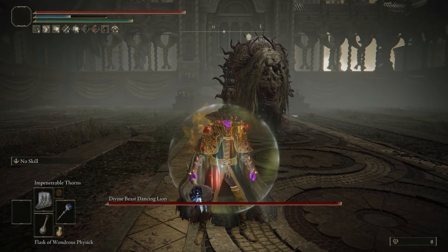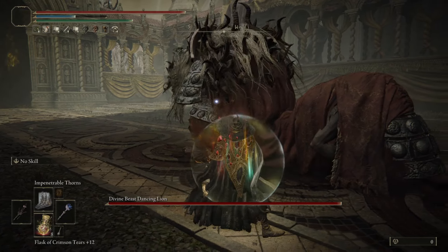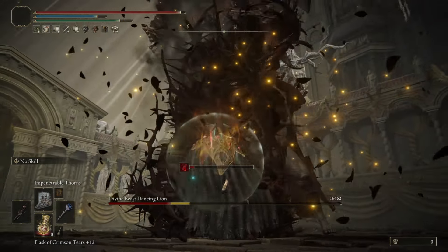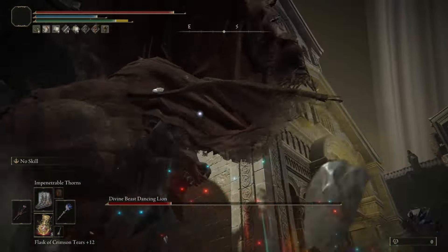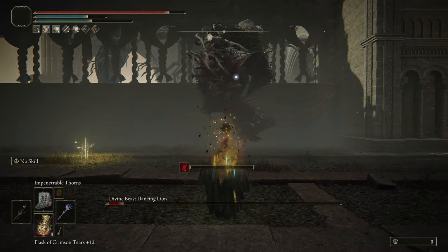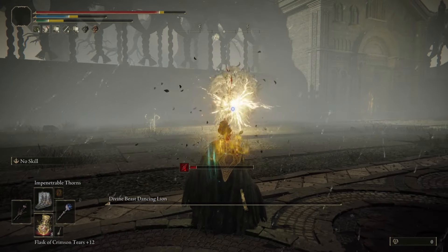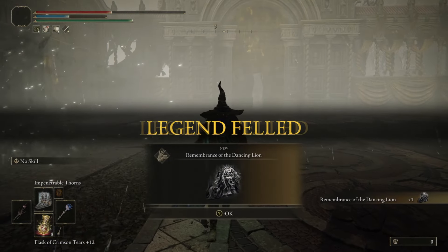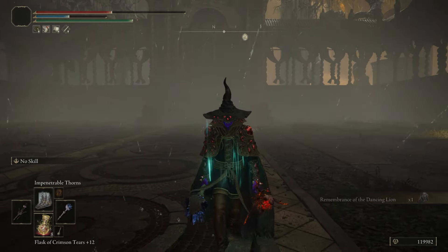We want to drink up, buff with the physic, get our thorns out, staff of the whatever in the offhand — let's get a big strong attack on this tiger. Drink some magic, get right up on him and boom! He's going to start phase transitioning. One more ought to do it... two more ought to do it. Get him in the air — hell yeah! And we got him.